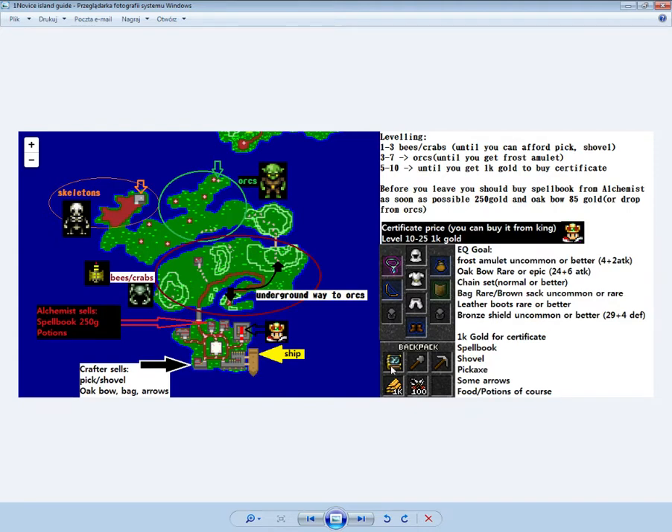This is the equipment you should have at least before leaving the island, and of course the spellbook, shovel, pickaxe, and 1k gold for the certificate, which you can buy from the king here. There is also a ship to travel. After death you lose the certificate so you have to buy it again, but if you don't die you can reuse it.